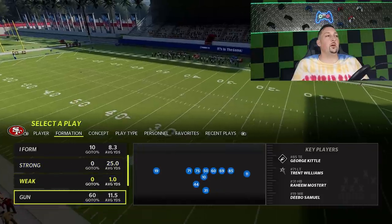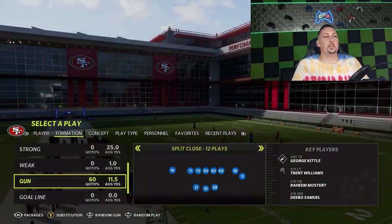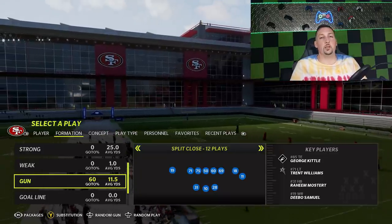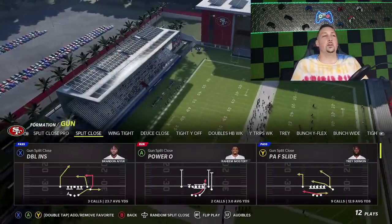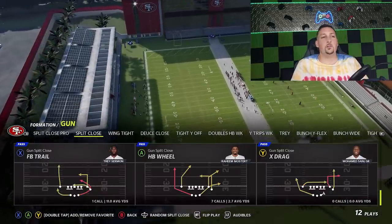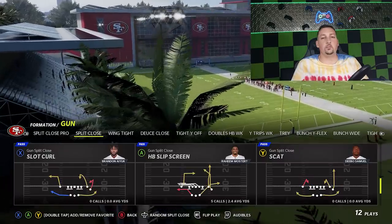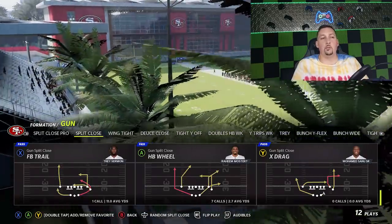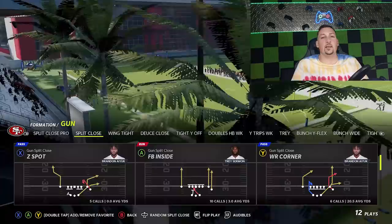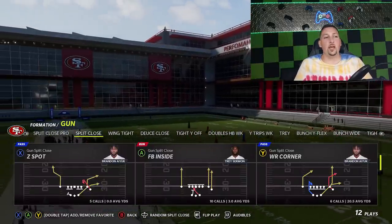Starting off, it doesn't really matter what offensive play I pick, but I'm going to be using a formation called the Gun Split Close out of the Niners. The reason I run this formation the most is because it has a great run game, and it has enough different types of plays that I can beat just about any defense.